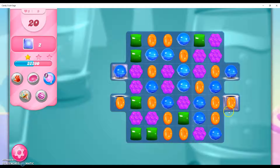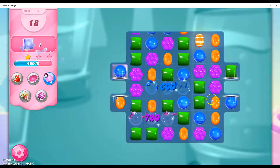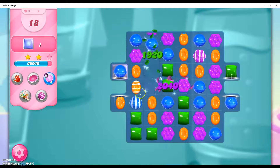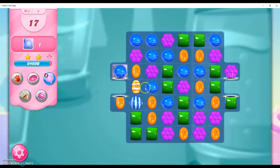So that got all of that. Now I'm left with two jellies left, and I'm going to create that wrapped candy. Actually, I'm not going to create a striped candy — I'm going to do this, so I can remove that jelly right there, and now I have that opportunity to get that last jelly.